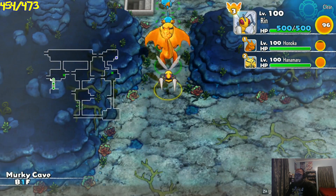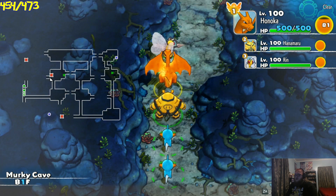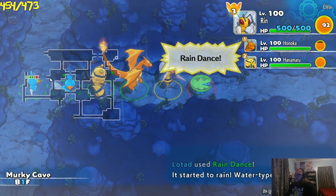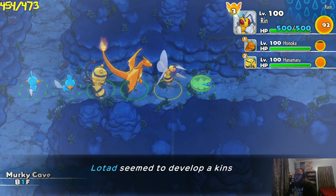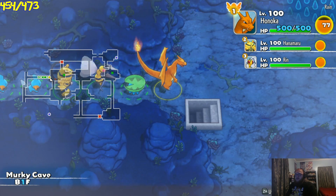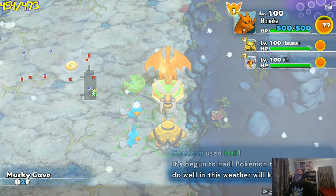And you also increase your chance of recruiting Pokemon when you use false swipe and it knocks out a Pokemon, which is kind of cool. Kind of similar to the mainstream games where false swipe helps you catch Pokemon — false swipe helps you recruit Pokemon in this game. And one other way you can increase your chances is with an Inviting Orb, which we do have. So if we run into a Shiny Hoothoot, we'll pop that Inviting Orb and it'll increase our chances of recruiting every Pokemon we encounter on that floor.